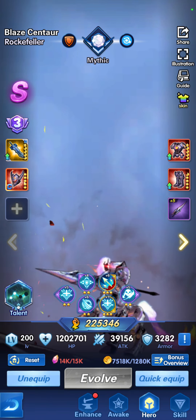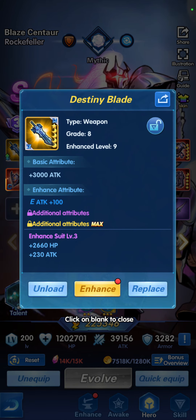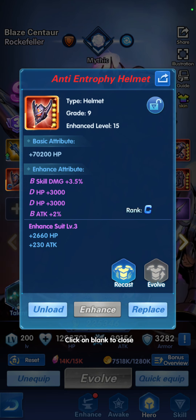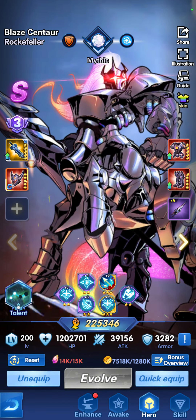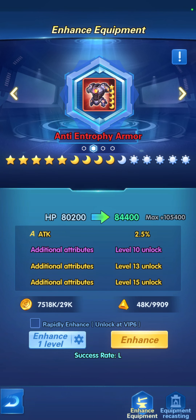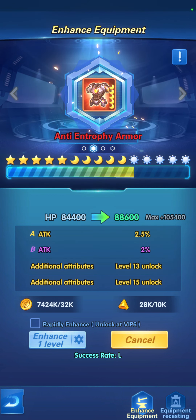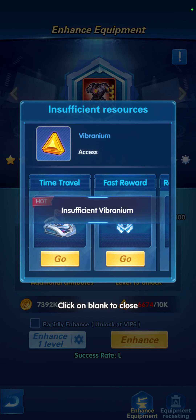I'll show you an upper-tier weapon. This is the Destiny Blade — it goes up to level 13 with additional attributes. This is the upper level, grade 9, 15 levels, very powerful. The enhancing attributes and the rank is C. It adds skill damage, HP twice, attack enhancement. The suit also adds to it — as you can see it has A for attack, B for attack, and more attributes that can be unlocked.